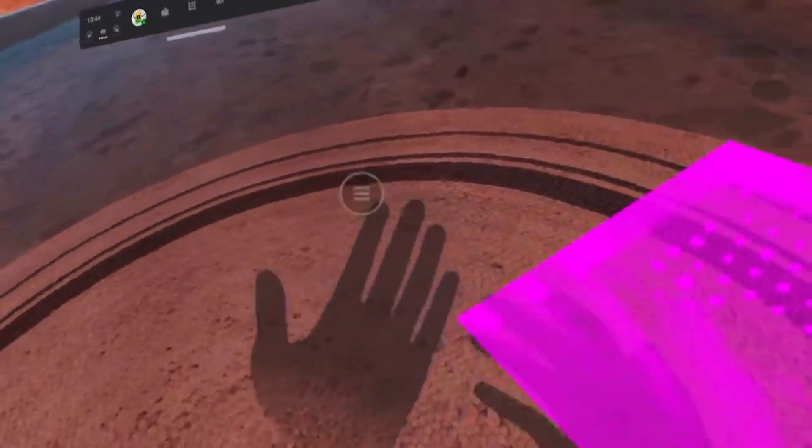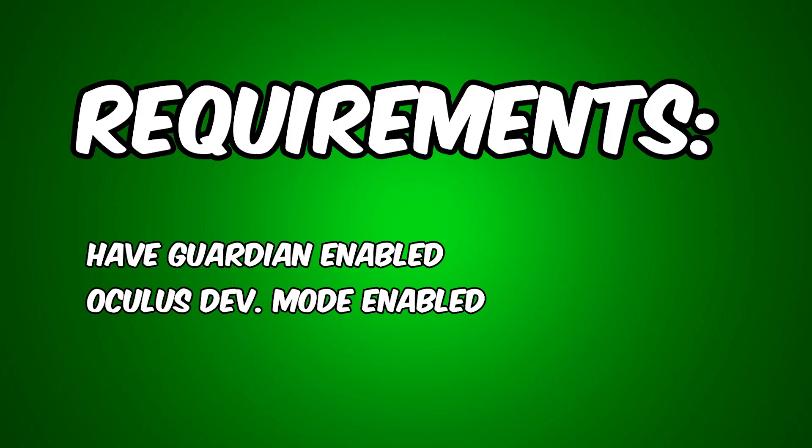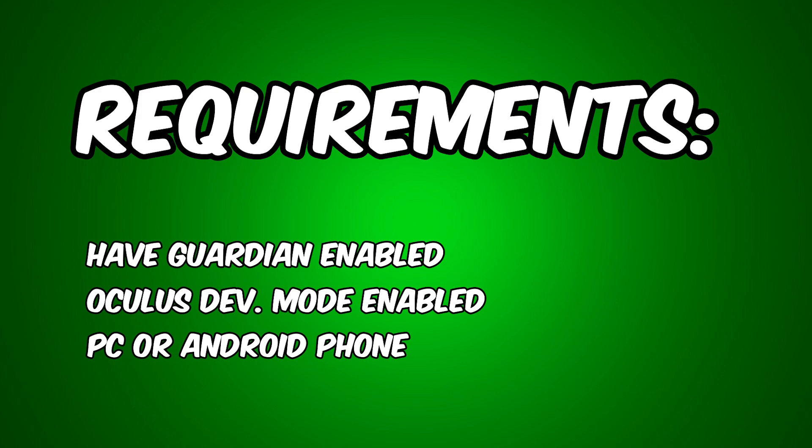Now I'm going to talk about the pass-through portals tutorial and share how to enable them right now, even before it's officially released. I found this information thanks to the YouTuber The Mystical, who showed how to do this and got it from Basti. It's too good not to be shared. A couple of things you need before doing this: guardian must be enabled, you need Oculus Developer Mode enabled, you need a PC — or you can do this with an Android phone as The Mystical shows — and finally, SideQuest.